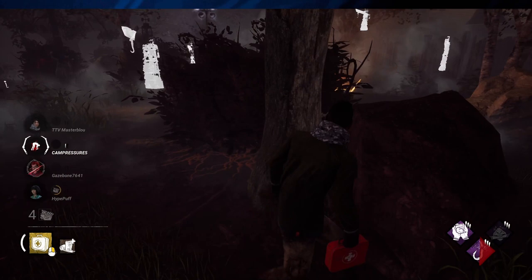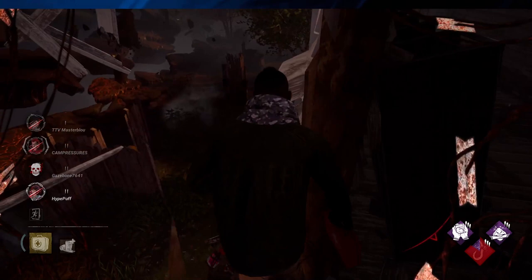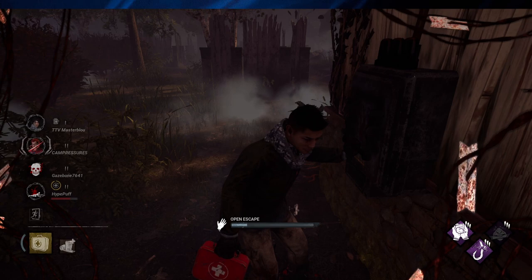Offerings like Petrified Hawk can also be a good idea to increase the distance between hooks. And there you have it — a closer look at Jake Park in Dead by Daylight. Remember to utilize his unique perks to their fullest potential, and don't forget to experiment with other perks to find a play style that works best for you.